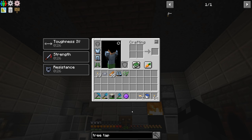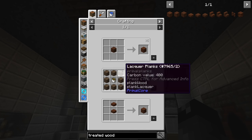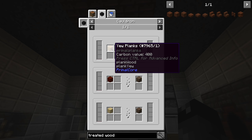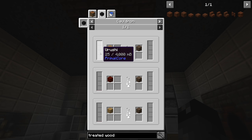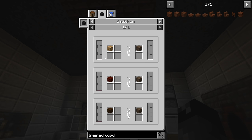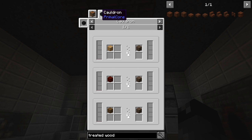Looking at lacquer planks and treated wood recipes - we do need lacquer planks around a creosote oil bucket, so the recipe is modified. That produces 25 millibuckets, so you get about 10 uses out of each piece to make 10 lacquer planks. That's not bad, but we are going to have to make this cauldron setup.